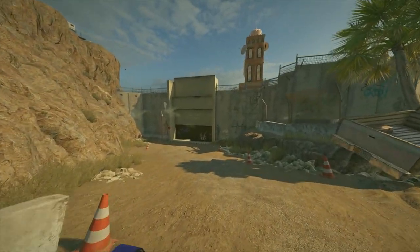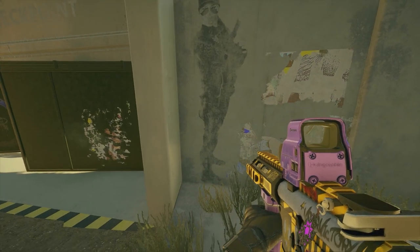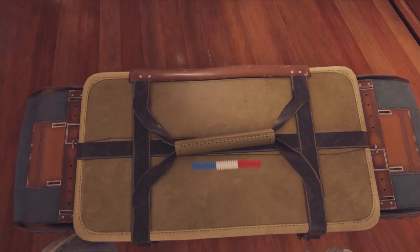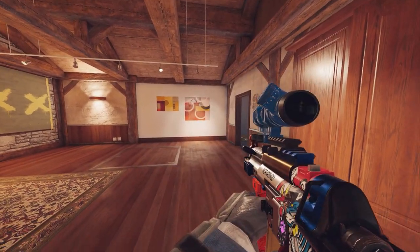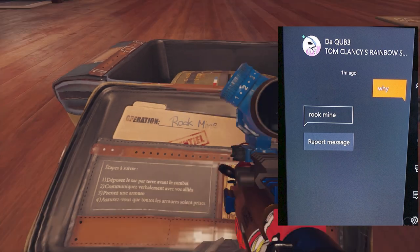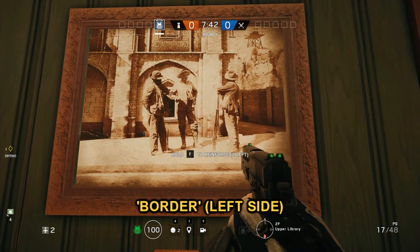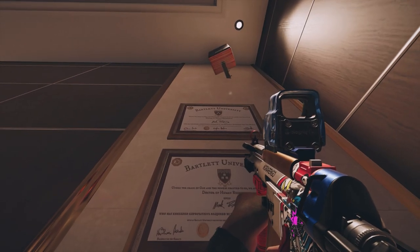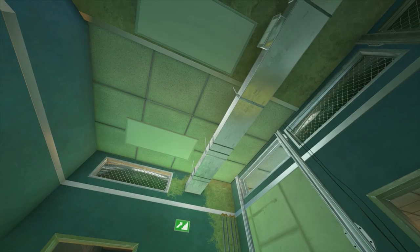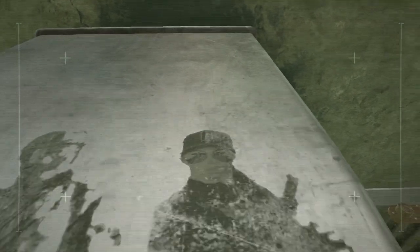Border has its own fun Easter eggs. If you spawn at the valley spawn and go down to the gate on the left, you can find a spray painting of Ash and Smoke. Adding onto that, you can also find an art piece on top of the vent above the workshop door. Bartlett also has a painting of Border, as well as a painting of a painting.